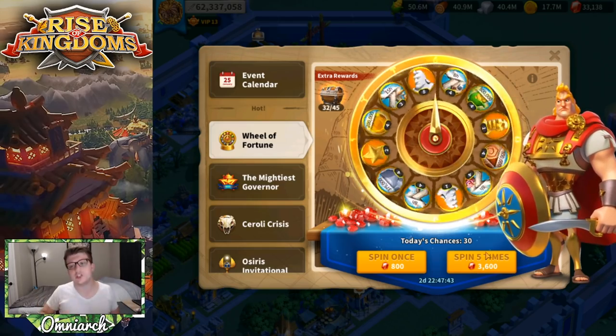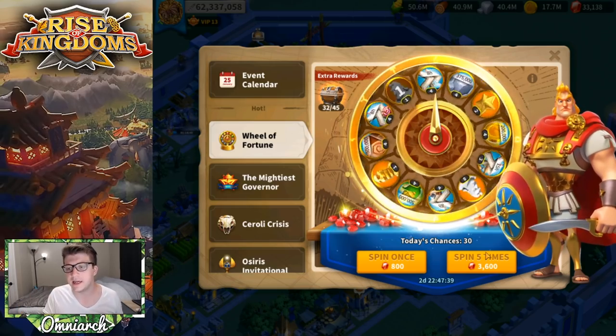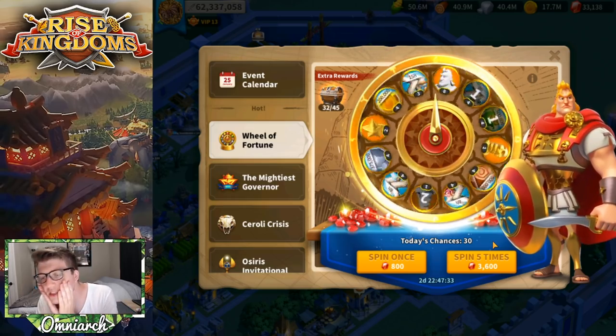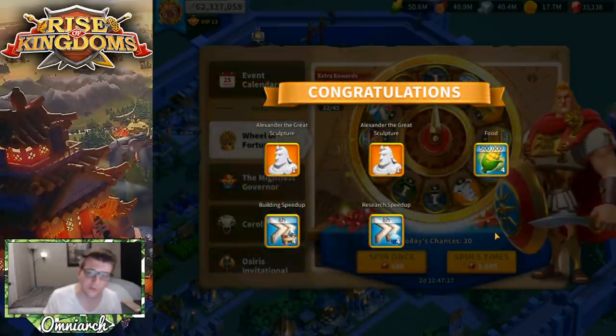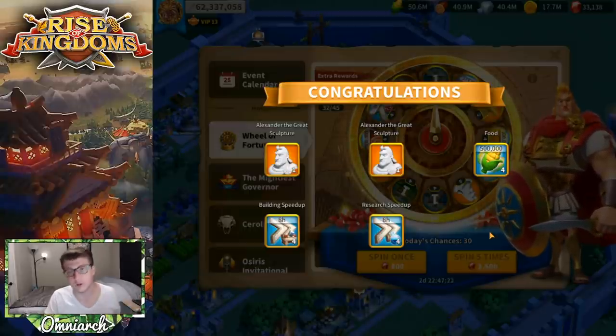Let's keep spinning — we got another single Alexander sculpture, love to see it. Come on, let's get that eighth spot again! We don't want to see building speed-ups — and there it is, building speed-ups and research speed-ups. Not good for me. Though if you're in the early game, these actually have great value — worth calculating how many hours of speed-ups you get per gem spent.